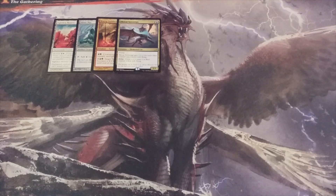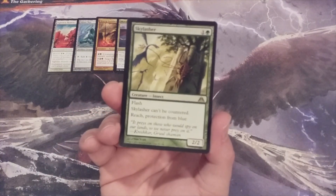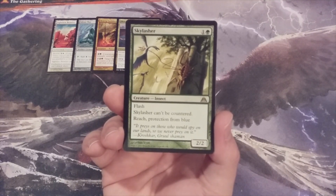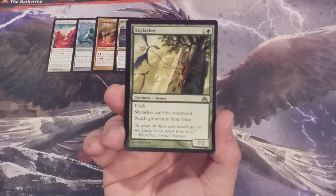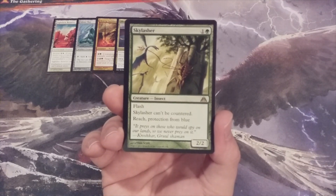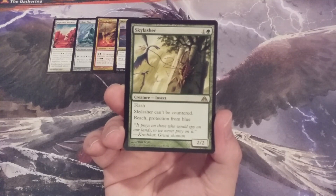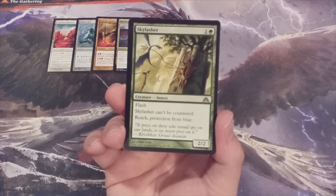Creature number 5, our first mono-green edition, is Skylasher — a 2-2 that has flash, can't be countered, has reach, and protection from blue. The reason why the flash doesn't matter is because you can only utilize your Simic Visionary Avatar as a sorcery. The flash is meaningless because it's never in your hand; it's just randomly summoned from the cube at most once per turn.